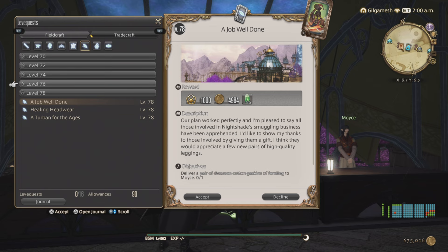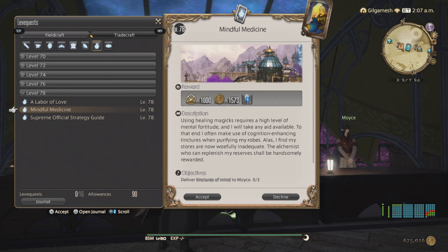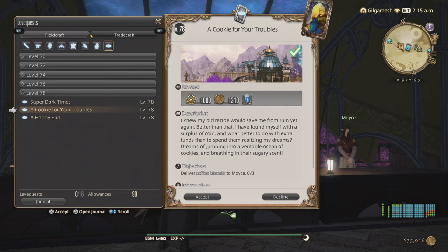For Weaver, we have the Pixie Floss - there's a triple turn-in here, and the spindles of Pixie Floss come in threes as you craft them. For Alchemist, which is a little bit more annoying than the others, that's going to be Crafting Concoctions, a triple turn-in, for Doses of Commanding Craftsman's Syrup. And then for Culinarian - A Cookie for Your Troubles, the Coffee Biscuit craze of Shadowbringers. This is the triple turn-in that everybody did, because the Coffee Biscuits stacked, which was the best thing for it. I did the files because they gave you more gil per 100 allowances.